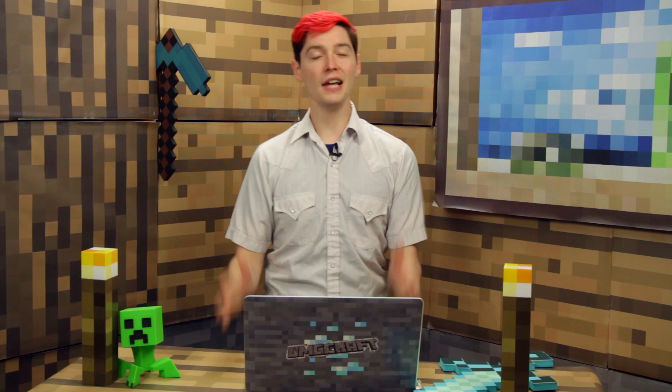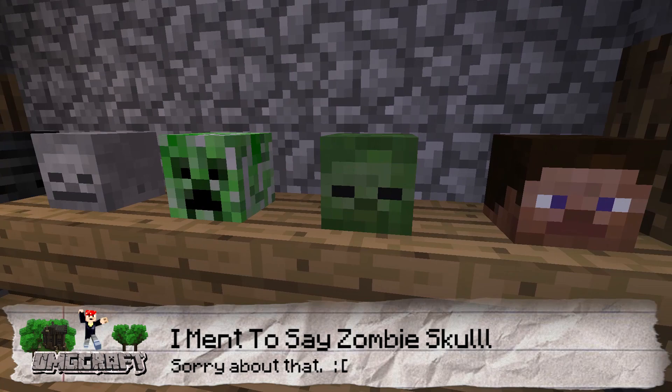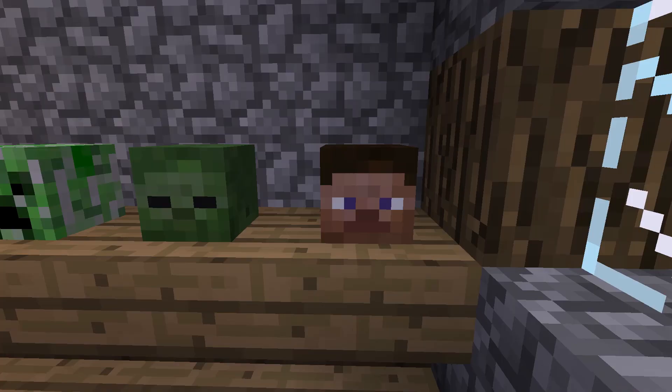Heads come in a few different forms. There is the Wither Skeleton Skull, the Skeleton Skull, the Creeper Skull, the Villager Skull, and the Player Head Skull. They're all named skulls inside of Minecraft, but you get the point.